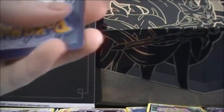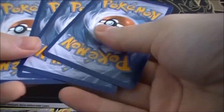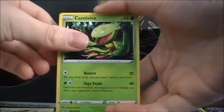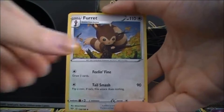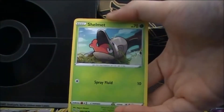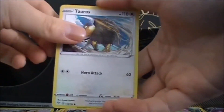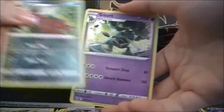Charizard pack. We got Metal energy, Carnivine, Yellhorn, Furret, Panpour, Shelmet, Squirtle, Diglett, Tauros, Reverse Eevee, and Golurk — the useless Golurk.